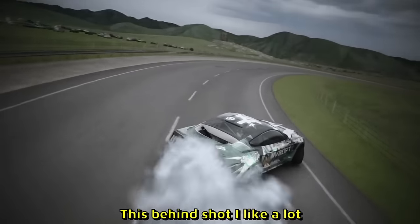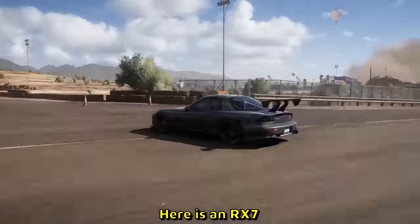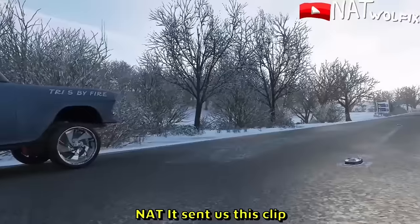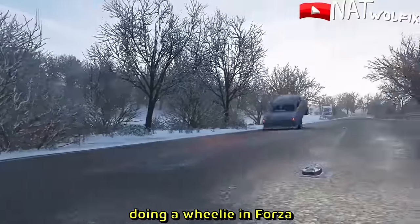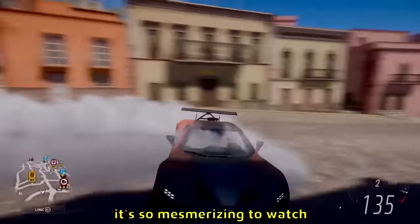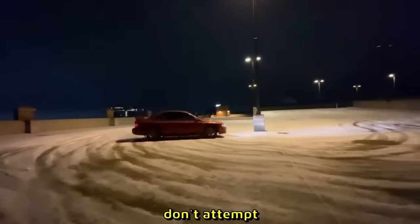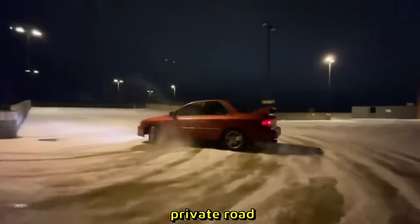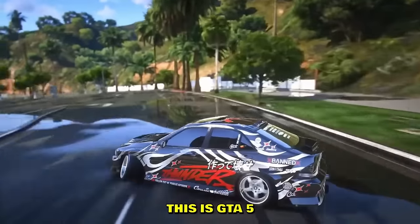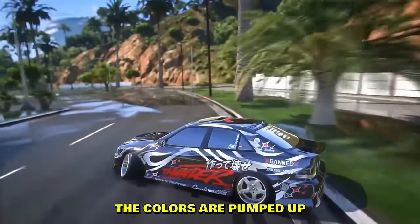The behind shot I like a lot — check it out, like a drone following the Mustang. Beautiful. Here's an RX-7 doing a 360 in Forza Horizon 5 — Nate sent this clip. And there's a car doing a wheelie — look at that spoiler, the way it moves is so mesmerizing. Those are 360s as well. Done by a professional, don't attempt this. Okay, this is GTA5, which is pretty much an old game now. Background is blurred, colors are pumped up, drifting is nice and smooth.